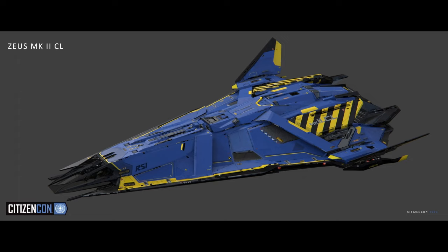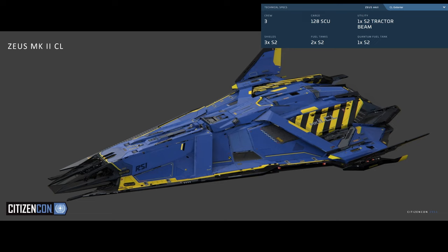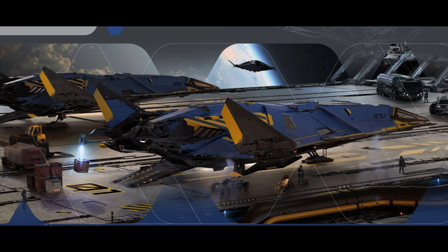The Zeus Clipper has taken a more industrial aesthetic because of its role. It has more technical detail and armor plating on the exterior, and it comes with a remote size three tractor beam on the rear of the ramp allowing for easier loading and offloading of cargo. They have also added thrust capability to the base of the wings, meaning VTOL assistance — at least that's what I think.